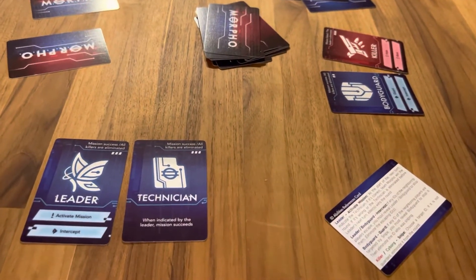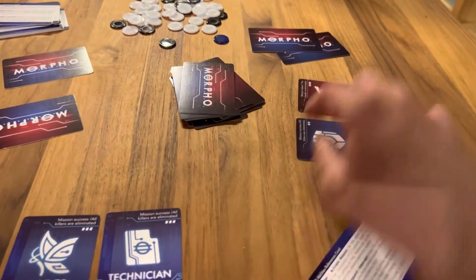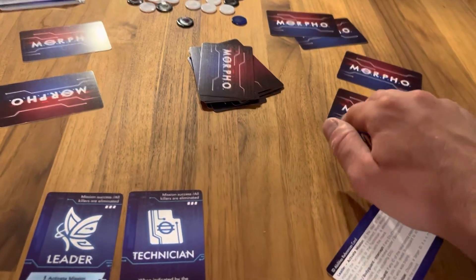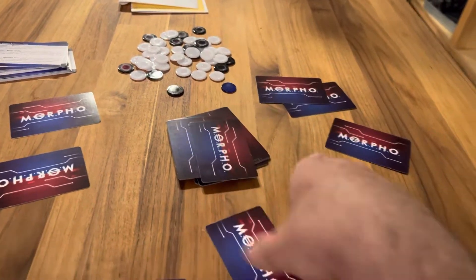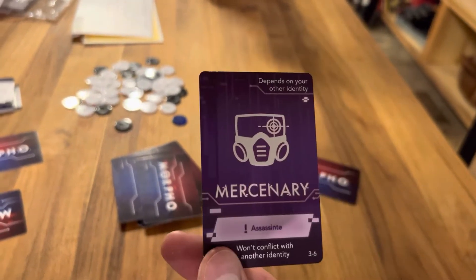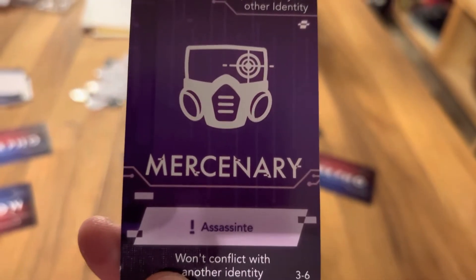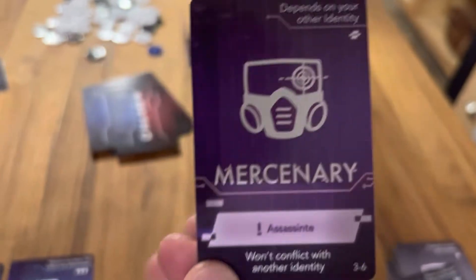The second action you can take is you can change IDs. Since he's conflicted, he's going to switch his card with the first card at the top of the deck. So he's a mercenary now — the purple cards. He's actually in conflict again. These purple cards will always be in conflict with all the other cards. His goal is to assassinate, but there is a special ability noted on the card — normally purple cards are in conflict with others.